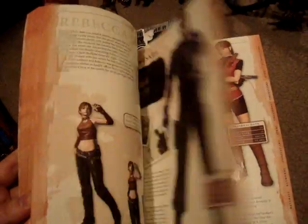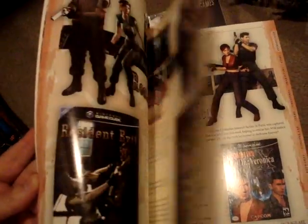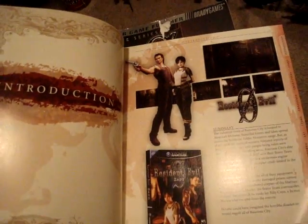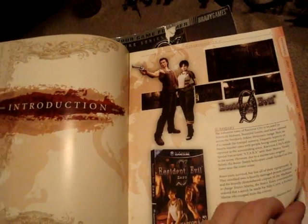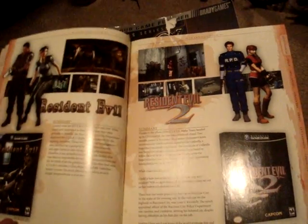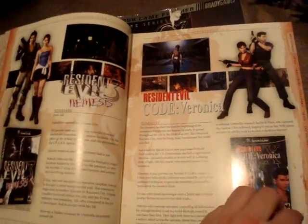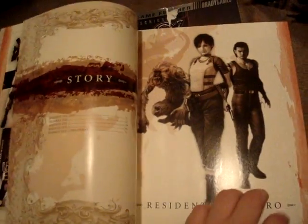They have like Resident Evil 1.5 conceptual character design, all that stuff — it's really cool. This is the stuff that you want to look at right here. It shows pretty much every screenshot of every game, all the games up to Code Veronica. I think it's really cool. I'll just give you a little taste of it. You can find this book online, I highly recommend it. I got this at Game Crazy for 30 bucks when Game Crazy was still open.